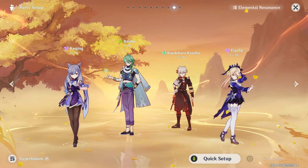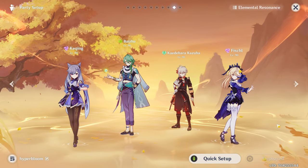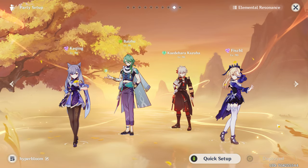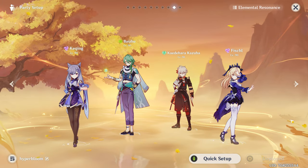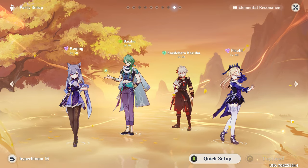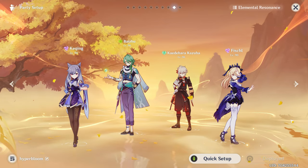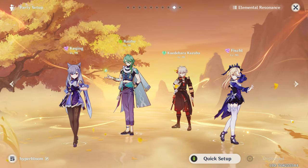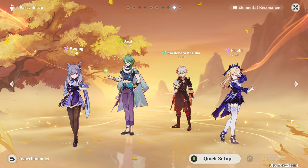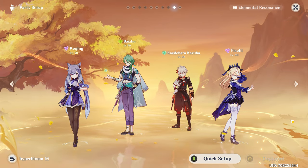Another team that Baizhu fits well in is with Kuki Shinobu. As you may know, Nahida doesn't work that well with Kuki, so Baizhu is perfect here because he applies dendro to enemies while also giving you a shield and keeping you alive. Baizhu can also fit in a Hyperbloom team, probably with Nahida. Since Baizhu's dendro application is low, you'll likely need to run another dendro unit with him. Having Baizhu and Nahida with Cyno or Kuki plus a hydro unit like Yelan can be a good team comp that clears any content very easily.